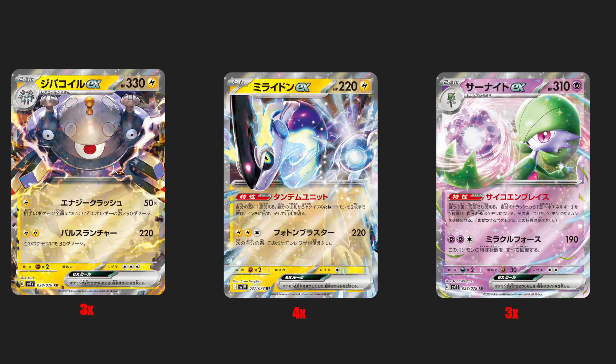The second card on our must-buy list is Maradon EX. I have it at four copies because I think Maradon is a very crucial part of a lot of setup engines. The card itself is inherently very powerful — being able to pull two lightning-type Pokemon out of the deck, and 220 damage is not shabby at all either.